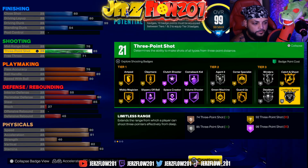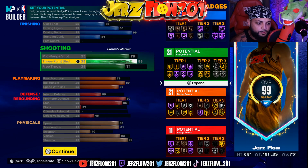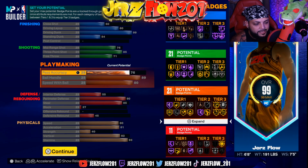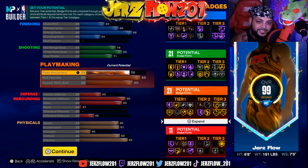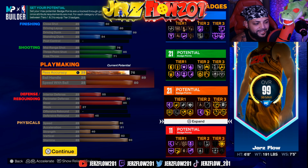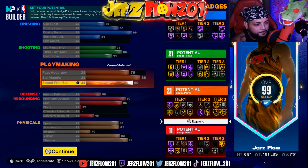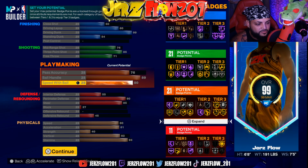For the three-pointer we got an 85 because we wanted to get limitless — at least on silver. You don't really need a high three in this game. Free throw is 71. Pass accuracy is at 76 so we get the LeBron James pass — it's the fastest pass out of all of them. Ball handle is at 89 so we can get Hall of Fame quick first step. Speed with ball is at 80; I could lower it a bit but I like how the badge spread looks.